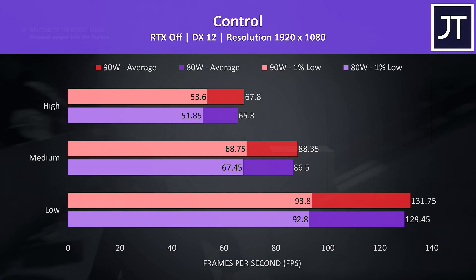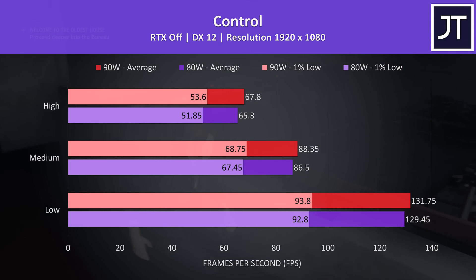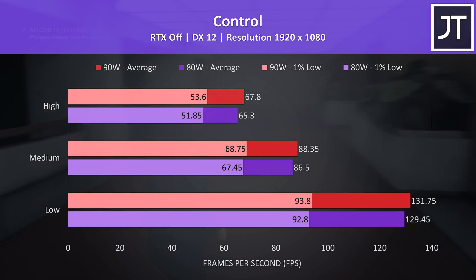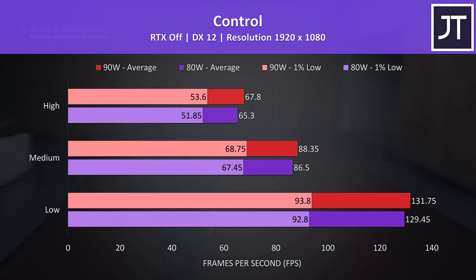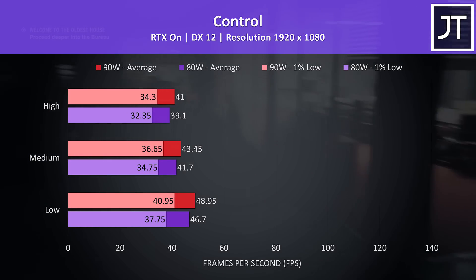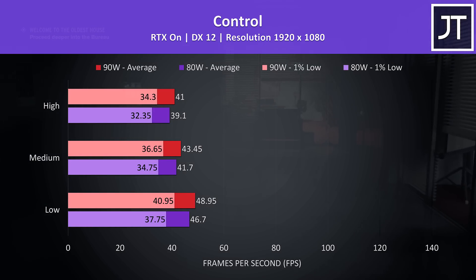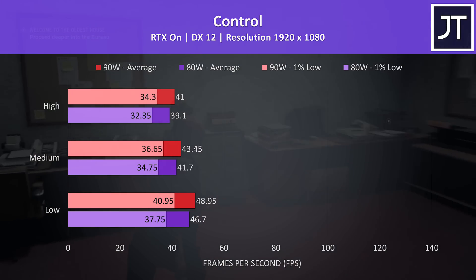I've tested Control by walking through the same section of the game. The 90 watt power limit is shown by the red bars, and the lower 80 watt limit by the purple bars. In this game the difference appears quite minimal, with the 90 watt config just 3.8% faster at the high setting preset. I've also tested with RTX on, and again the 90 watt configuration was performing better — at high settings the 90 watt was almost 5% faster in average frame rate.